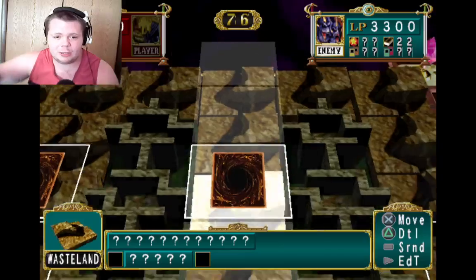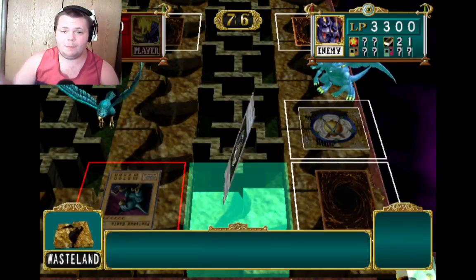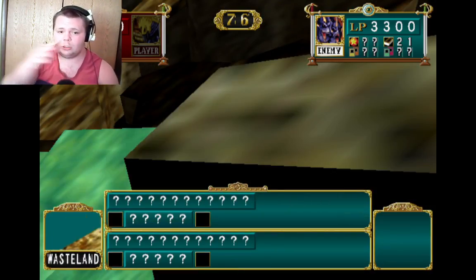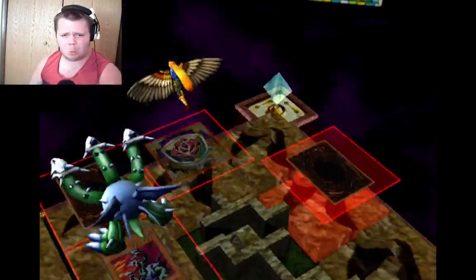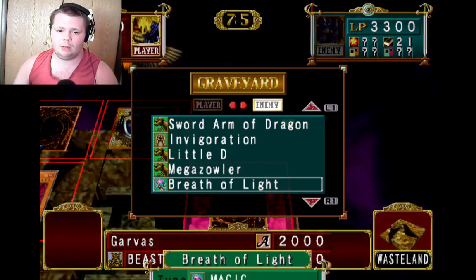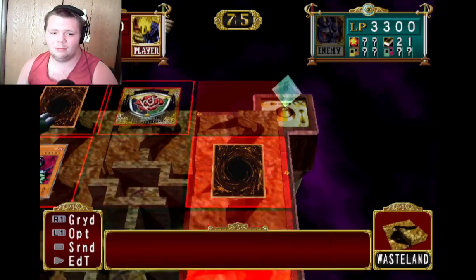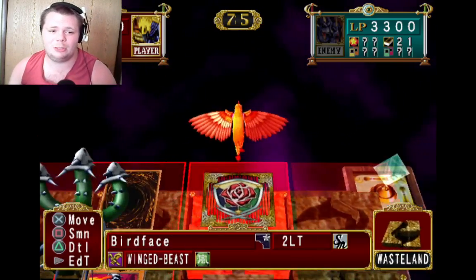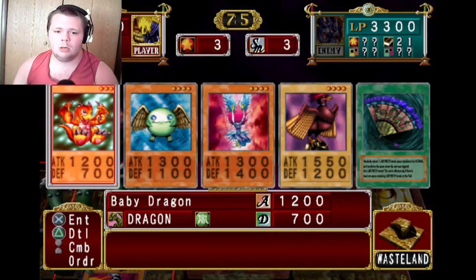The only way I can beat Rex is to surround him because he keeps running away. I better get almost from that way to surround him. One of the cards you want in this game is a Mirror Wall. Breath of the Light — that wouldn't have worked at all. I don't use rock. I don't control any rock monsters in this deck.